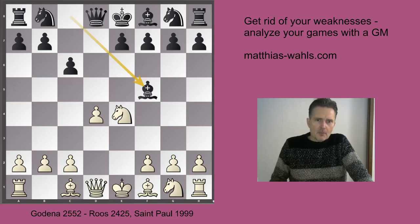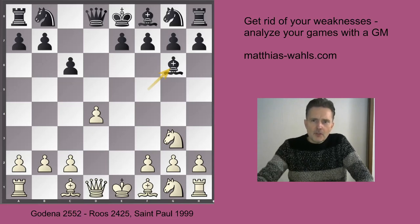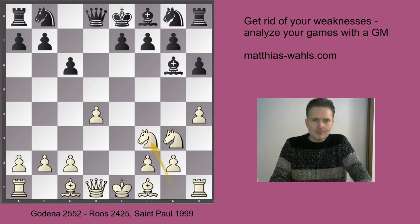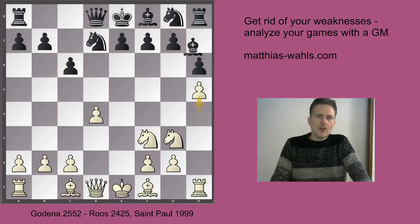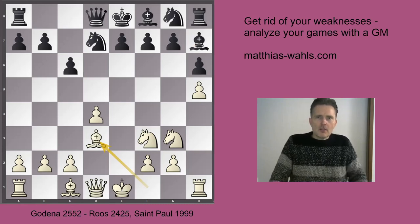We have discussed this before in a previous video. In that video, I presented the mainline h4, which goes like this: h4, h6, knight f3, knight d7, h5, bishop h7, bishop d3, and so on and so forth.